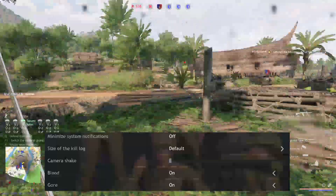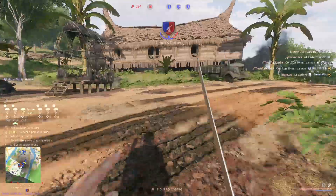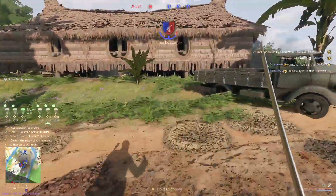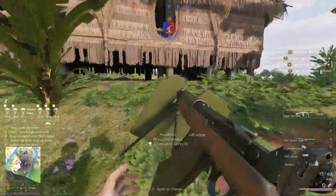The sense of flight and camera shake options should both be set to zero. These settings can cause nausea or dizziness in some users, and having the screen rattle around excessively will have a negative effect on your accuracy.